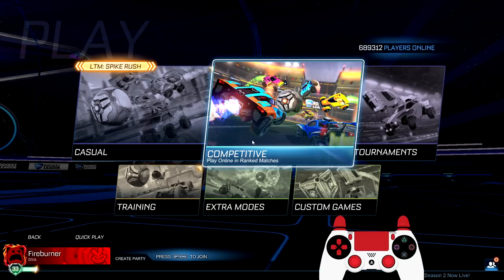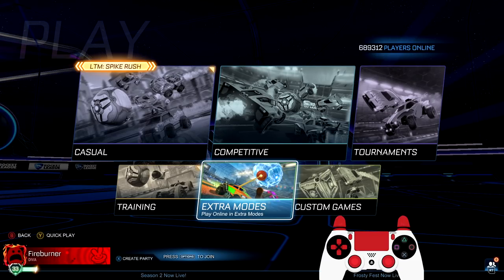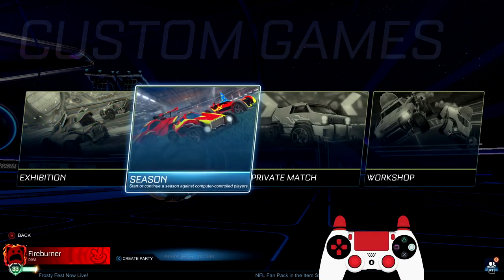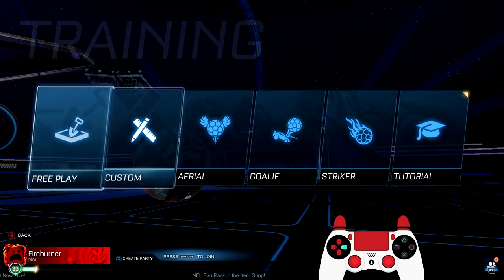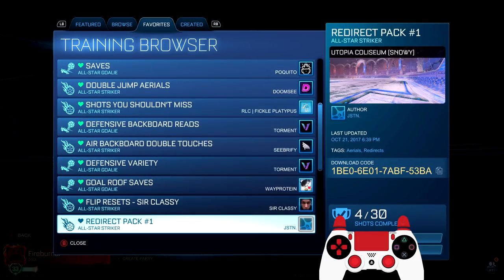Now I want to show you how to catch the ball, which is really important in how Rocket League is played nowadays. In game scenarios you're going to need to catch the ball to maintain possession. This is something everyone should practice at any level. I'm going to go to custom training — I'll leave this pack in the description so you guys can do it yourselves. It's called Dribble Flick Playground by WeightProtein.